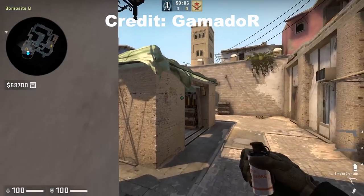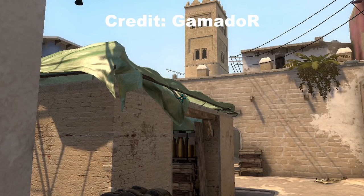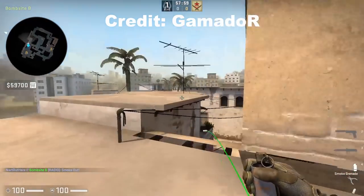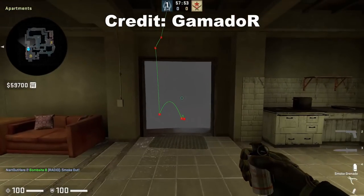This next trick comes from Gamador showing a deep apartment smoke from top trash can — aim bottom right of this light, then jump throw. Remember, if you have any cool utility boosts or tricks you can share them with me by joining my Discord and posting in the ideas channel.